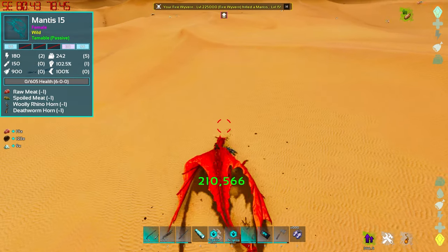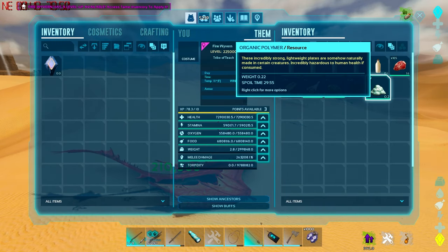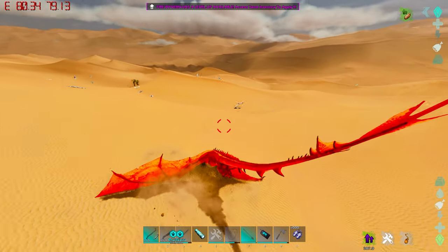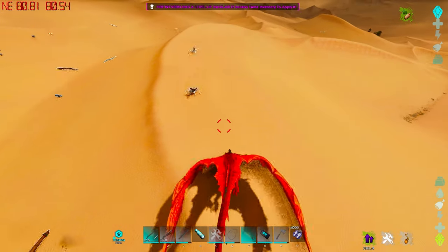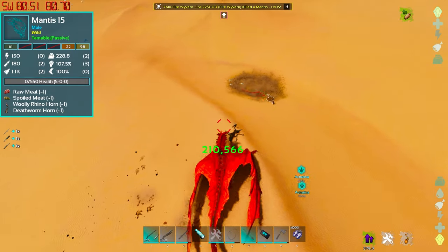Mantises, when you eat them with any meat eater, will give you a ridiculous amount of Chitin and a ridiculous amount of Organic Polymer. These are 1x rates by the way, so you're getting around 10 Organic Polymer per mantis, which would have taken quite a bit of time on pretty much any other server.